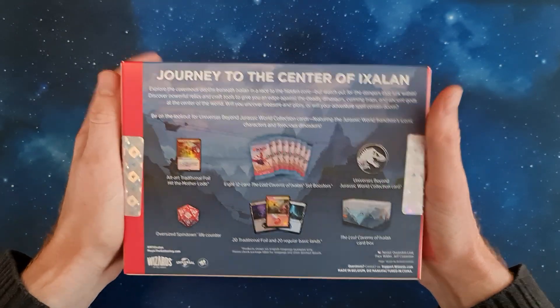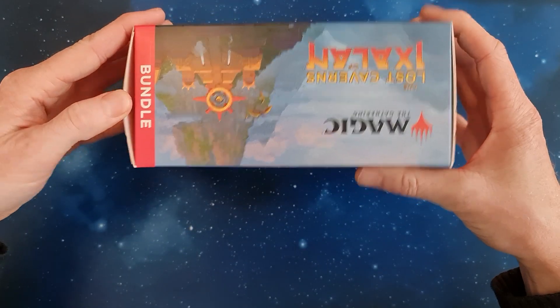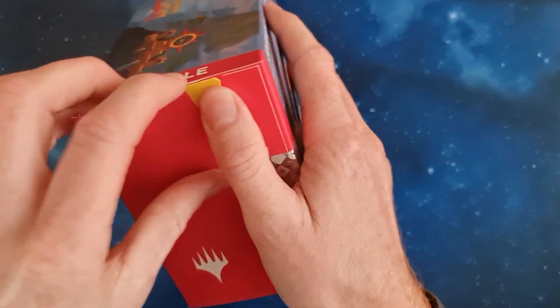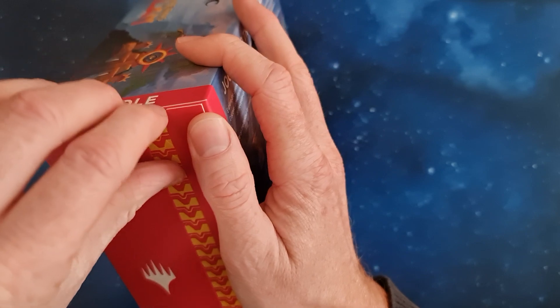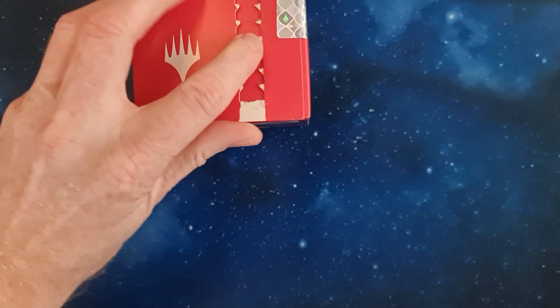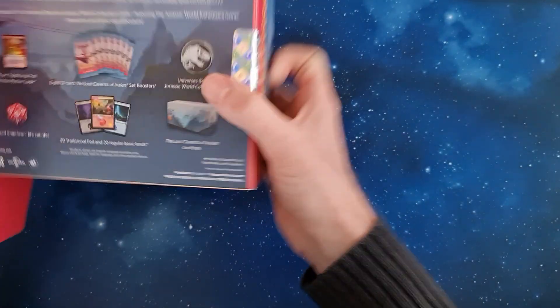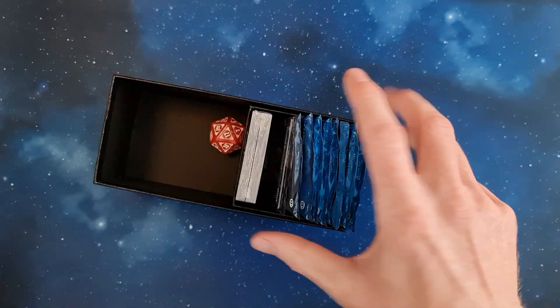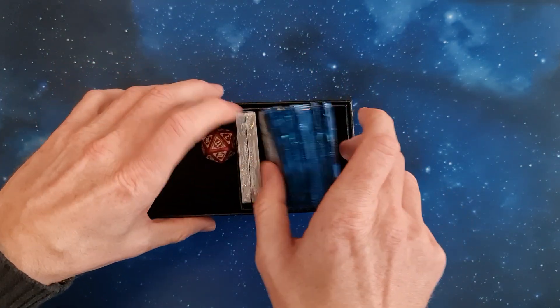Today is the second day of pre-release weekend, so let's delve into the Lost Caverns bundle. Let's see and hope for the best. I'm still lacking the red god, and I don't even know whether there's a blue god — I think so — but these are still missing for me, as well as the Thousand Years Calendar, which I really want.